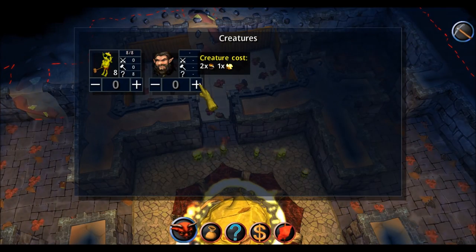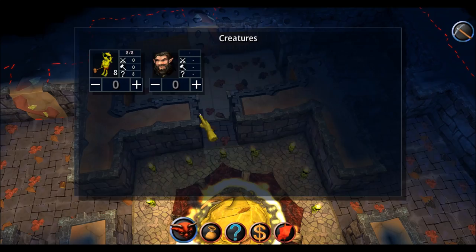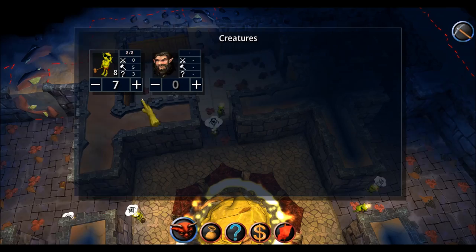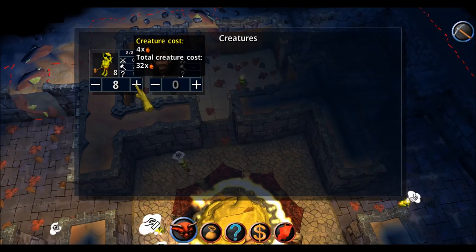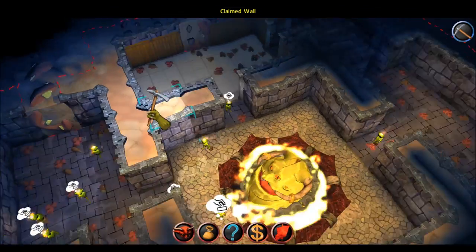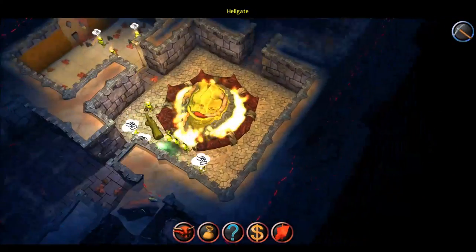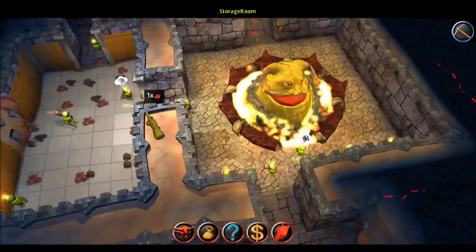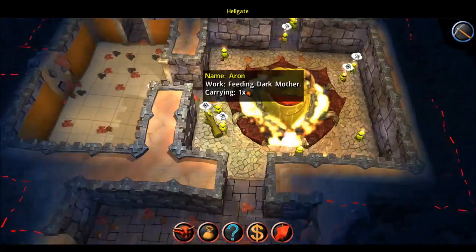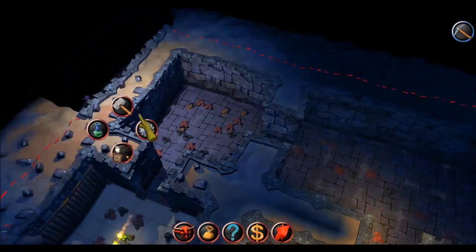As you can see here, if you hold the cursor over the plus sign, you see that it needs two beers and one gold to create a dwarf. This is fairly cheap, actually — I can create like eight imps rather fast. I have made the game rather easy to play around with now in the beginning, mostly because everything isn't complete and I don't want the player to get stuck somewhere.